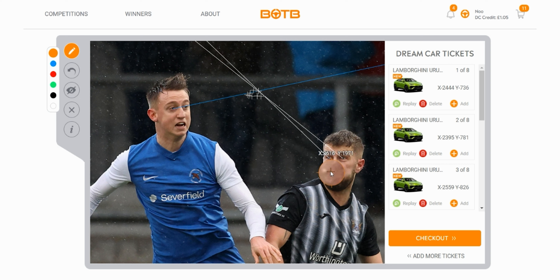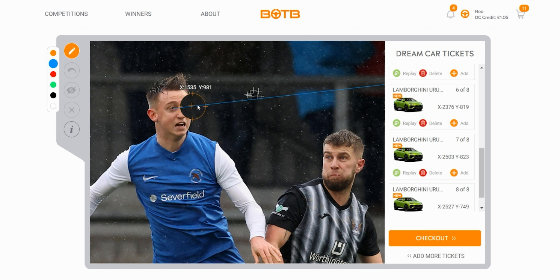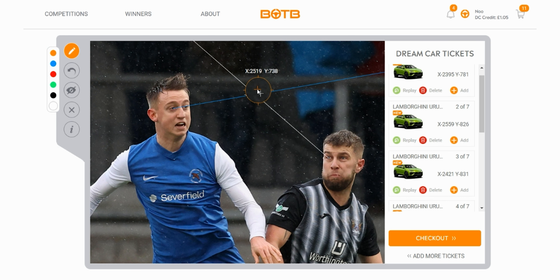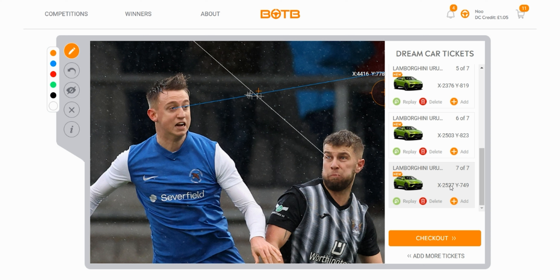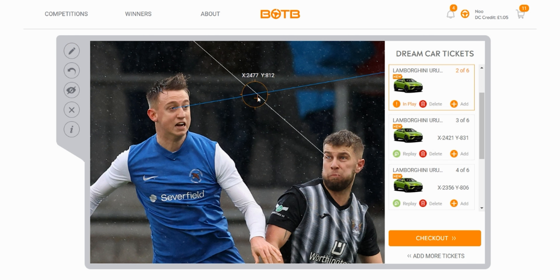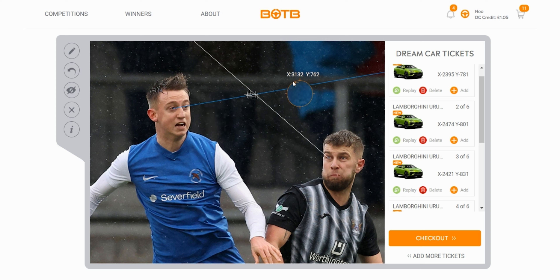Before I take the average, I'm looking to see if any coordinates should be taken out. I'll draw a line of best fit — this one here is an outlier, so I think we can get rid of 24 44 736. As I always say, if you believe it's feasible you can play it — this is just my opinion. I'll also remove this high one, 25 27 749, and this one too far to the right, 25 59 826. I want at least six coordinates to average from, so I'll replot one right here — that's 24 74 801.